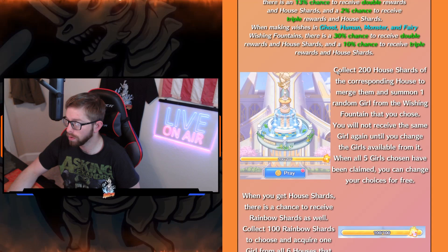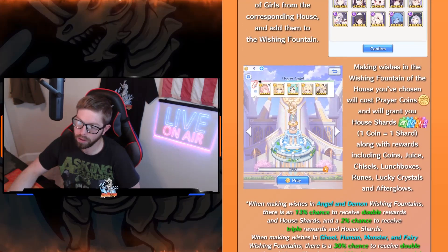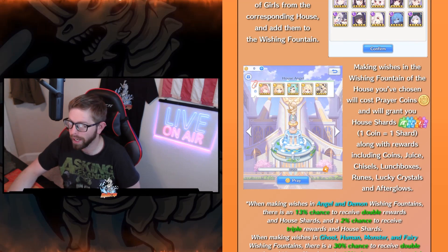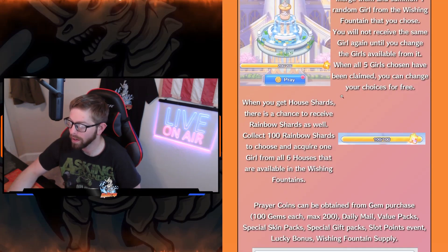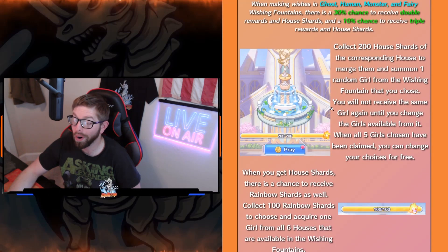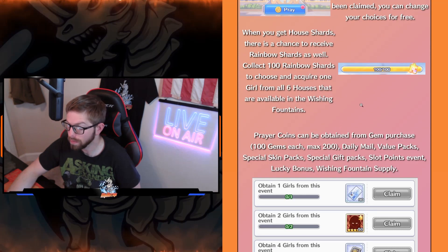Collect 200 house shards of your supporting house to merge them and summon one random girl from the Wishing Fountain. It is random — but is it really random? It usually goes in a row, so it would be like Raphael, Neff, Uriel, Angelica, and then the one you want you get last. We don't think it's random, but it is what it is. And of course if you get 100 rainbow shards, you can collect one girl from the event. Wishing Fountain coins can be obtained from gem purchases — 100 gems each, max of 200 — daily mail, value packs, and gimp packs.